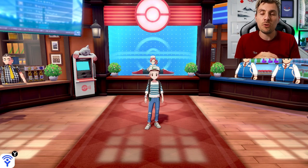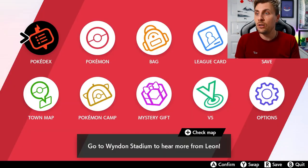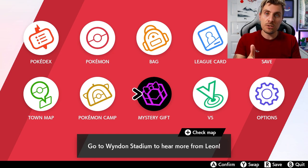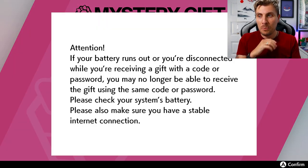So like I mentioned, we've got the next mystery gift going live for this Ash Ketchum event. It is going to be for the Lucario and it will be running until September the 29th. What you want to do in your copy of Pokémon Sword and Shield is come to your mystery gifts like you've done for the other ones — Get Mystery Gift, then Get with Code and Password.